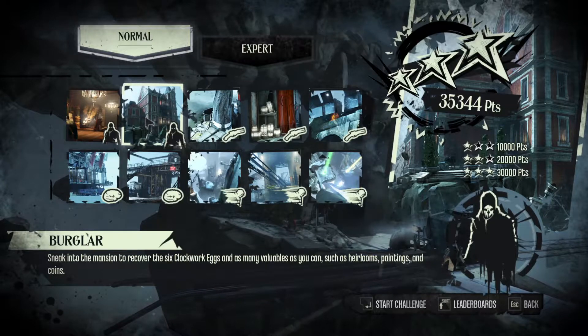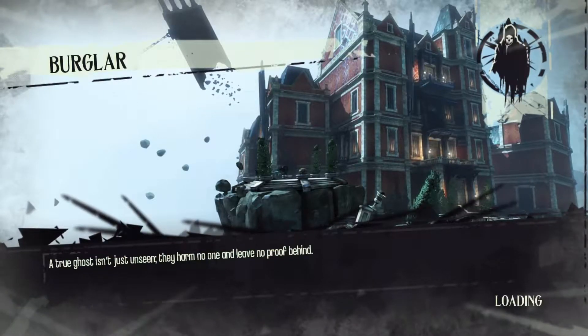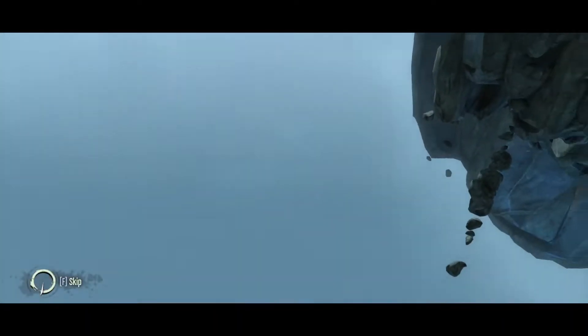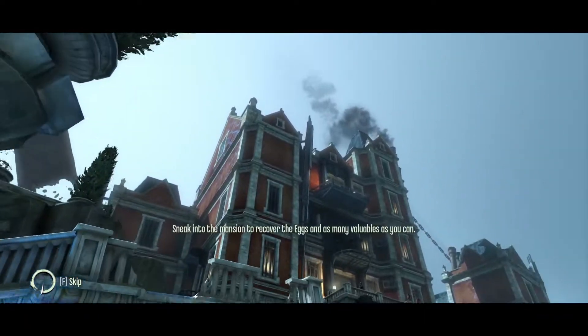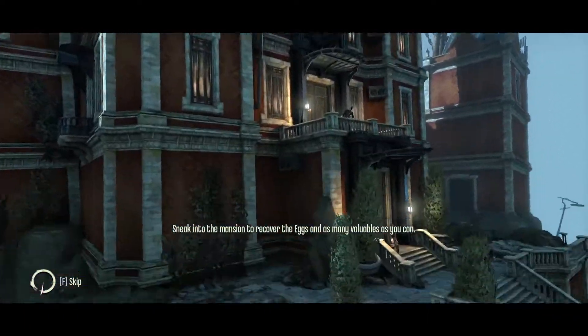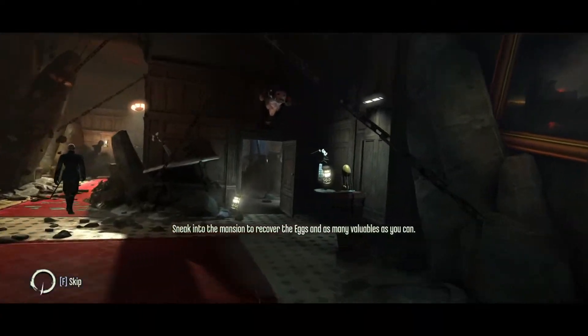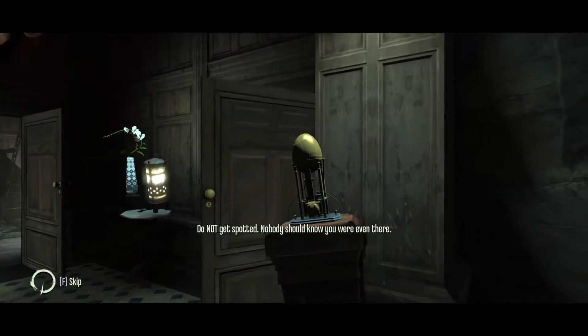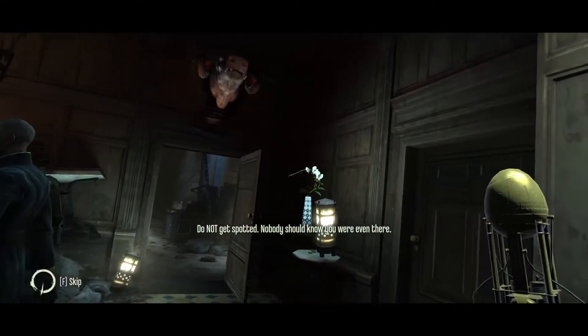You have to sneak into Dimension to recover the 6 clockwork eggs and as many valuables as you can, such as heirlooms, paintings and coins. You have supernatural powers in the normal version, but in the expert version you don't have them. You can knock guards out and kill them, but I would recommend not doing that. You can just use night vision to see where the guards are, and this will increase your rating if you don't knock or kill anyone.